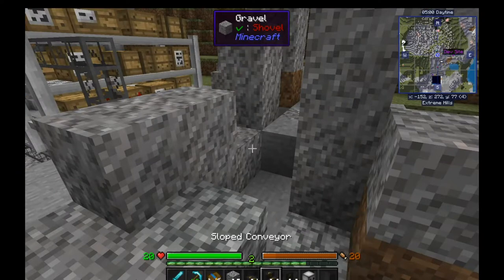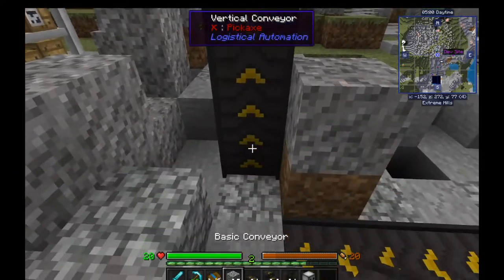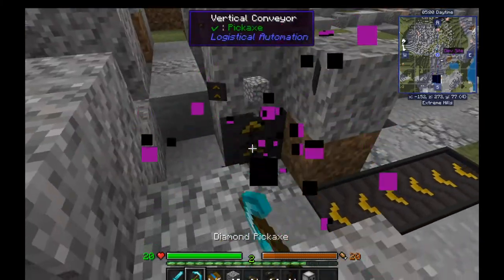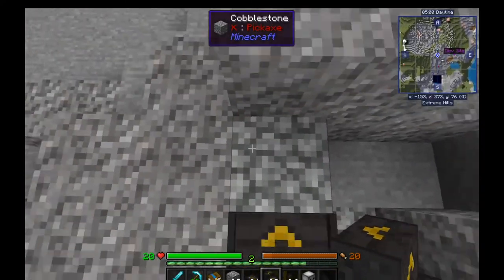You can use vertical caveras or sloped caveras. Vertical ones I've noticed are kind of buggy because they transport items in a way that shouldn't be possible. Actually, I guess I fixed it. I'm going to use sloped ones just because I think they'll look better, but you can use either one or both.